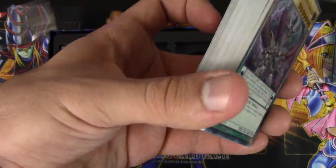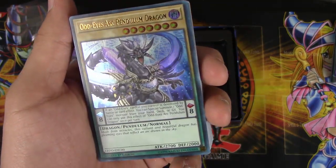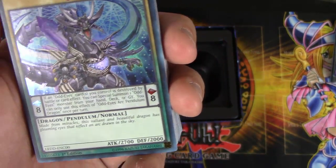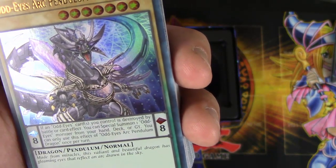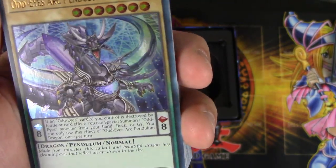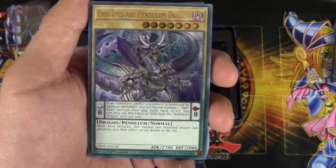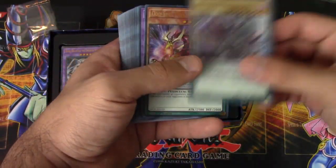This one has a new card as well along with some very good reprints. The new one is going to be Odd Eyes Arc Pendulum Dragon — it's a Level 7 Normal Dragon, so it doesn't have any monster effect, but it does have a Pendulum effect. If an Odd Eyes card you control is destroyed by battle or card effect, you can special summon one Odd Eyes monster from your hand, deck, or graveyard. You can only use the Pendulum effect of Odd Eyes Arc Dragon once per turn. That's a really, really cool Pendulum effect — and it's Odd Eyes, so there are God knows how many ways to search this card out, making it definitely a good help for the Odd Eyes deck.